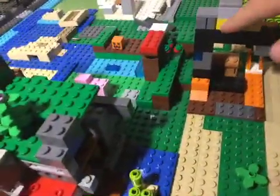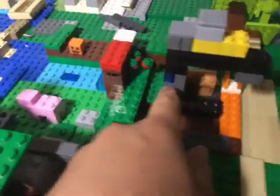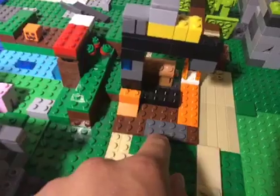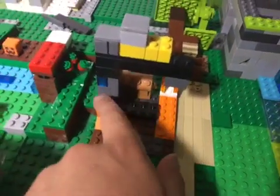We have the two gold blocks up here, got the stone stairs — I tried to make them the best I could. Got the crying obsidian, got the fire, some soul sand, gravel, lava pouring out, and some obsidian.